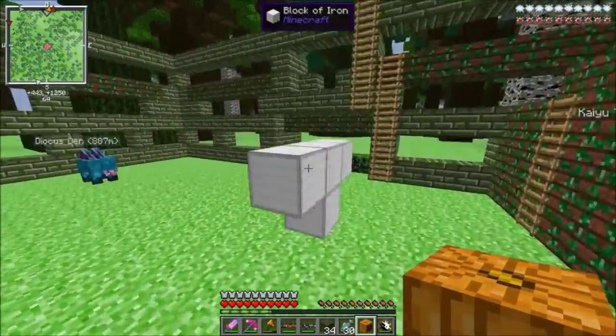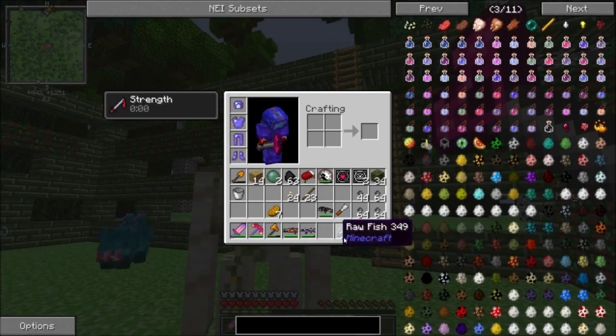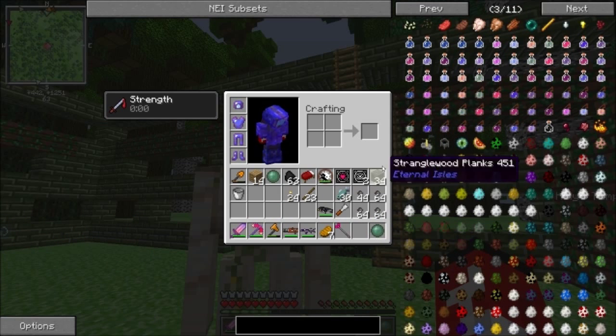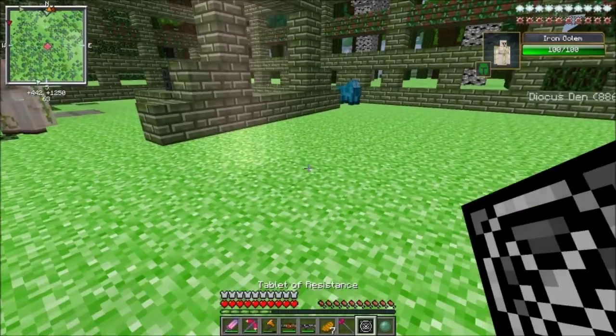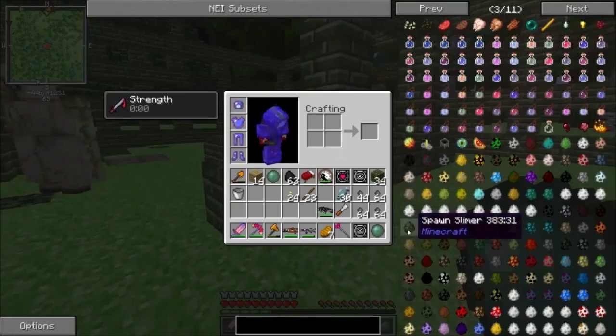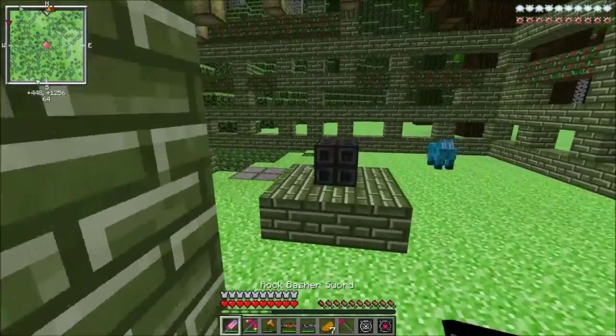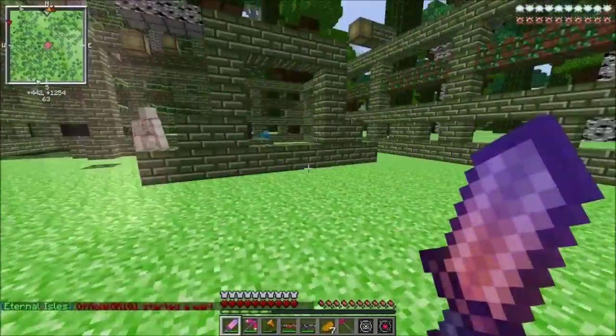We also have some little escapes with the ladders, and we got the Rejuvenation Staff which will definitely help a lot here. Let's get one of these resistance tablets. Let's get this going — Skeletal Army, let's go. Started a war. First couple waves — pretty easy, nice and simple.